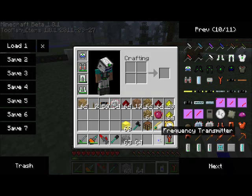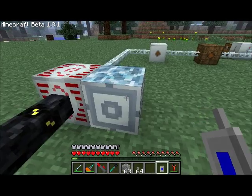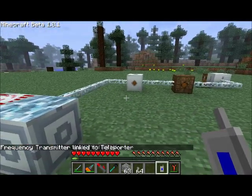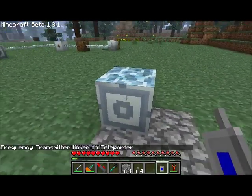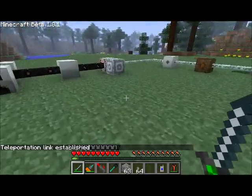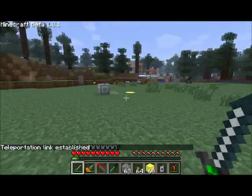Now I'm going to take that frequency transmitter that I made earlier and walk over to my first teleporter and right click on it. You can see now that the frequency transmitter has been linked to this teleporter. We're going to head over to our destination teleporter and right click on it. The teleportation link has been established — this teleporter is linked to that one and vice versa.